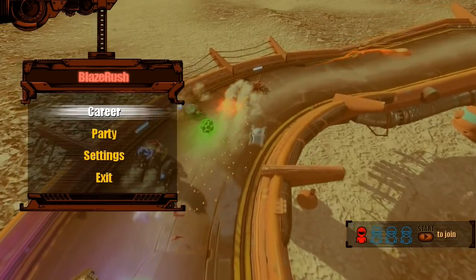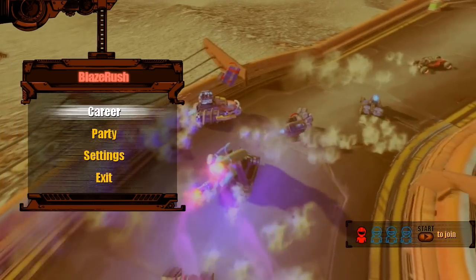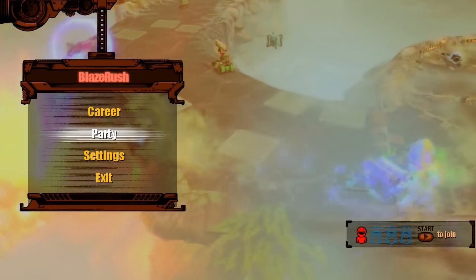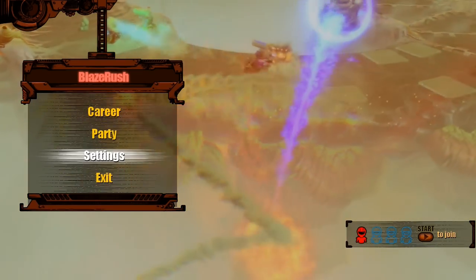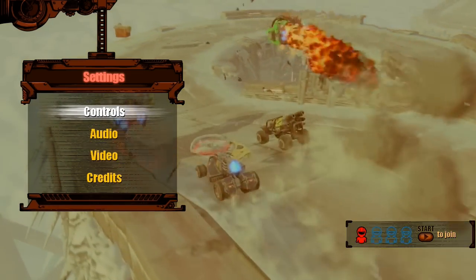Career mode is kind of like a massive tutorial where you're going step by step. There's a little bit of a story attached to it. Party is if you wanted to do multiplayer and invite people from across the internet, and then you all race against each other. Settings menu is the usual stuff. Controls are re-key bindable, which is always nice.